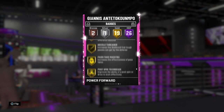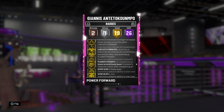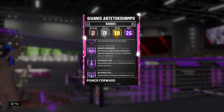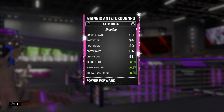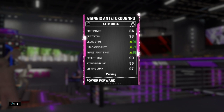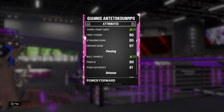He has lob city passer and finisher, needle threader, and silver rebound chaser - which should honestly be gold or Hall of Fame. One of the few cards that has both defensive leader and floor general at Hall of Fame, which is just crazy, and that's at your power forward. He has a 98 driving layup, 74 post fade, 80 post hook, 97 mid-range with shoe, 85 three-point with shoe - normally an 82 - 90 free throw, 85 standing dunk, 97 driving dunk.